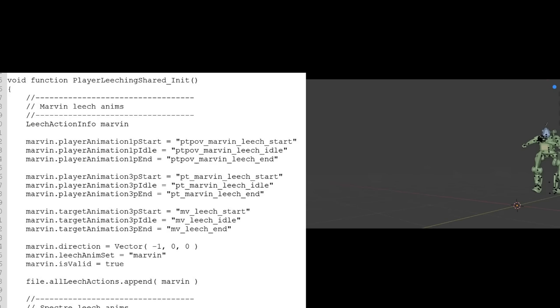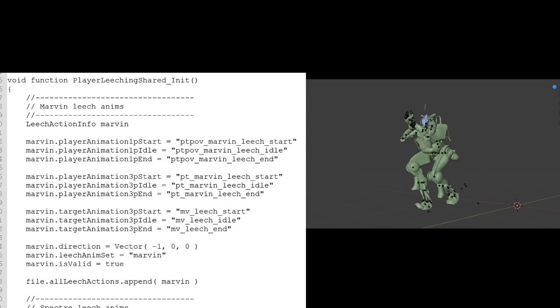Marvins were initially hackable and would be able to equip weapons and fight alongside the player, though this is likely just leftover functionality from the Titanfall 1 campaign.